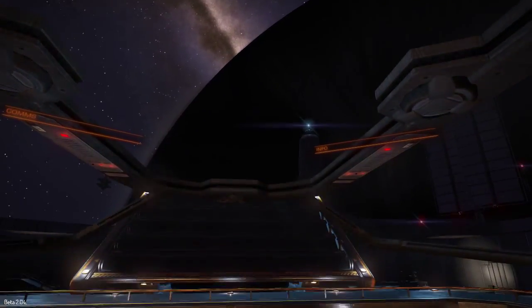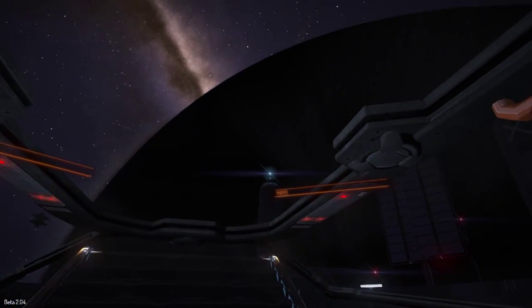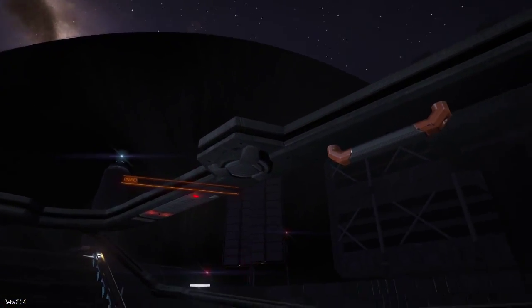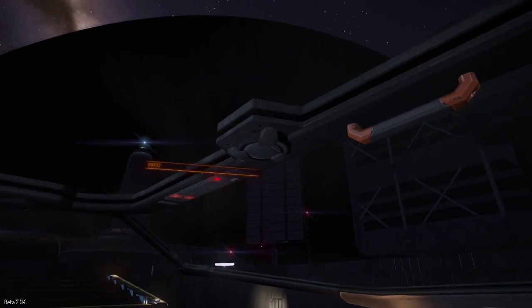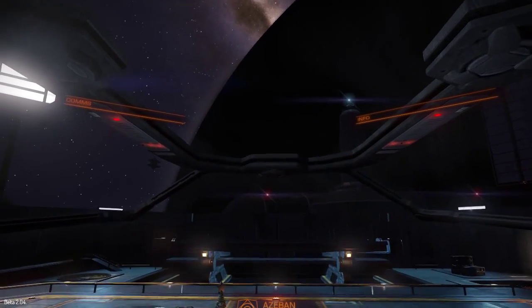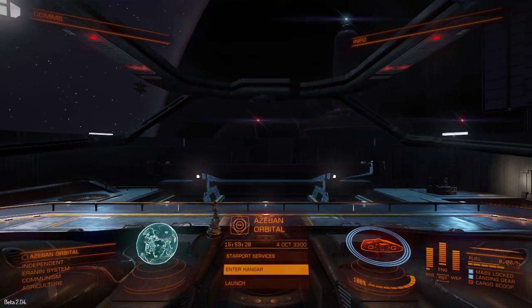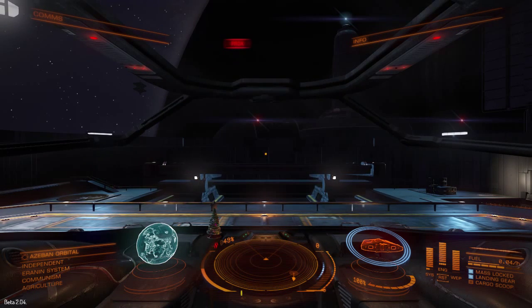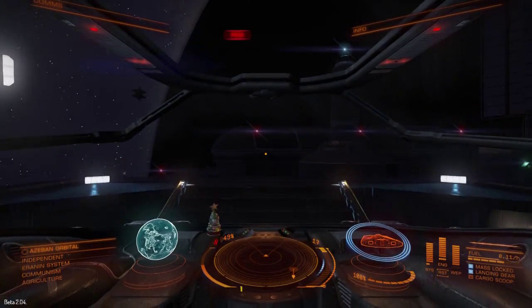When I first saw this, I thought that the space station hadn't loaded in and rendered correctly, but it turns out that we are on one of the new outposts from Beta 2, which are very exposed, simple docking platforms in space — this one obviously being on the dark side of a planet. Now, I'm not going to get into the trading and the combat because it's pretty much the same. There's an awful lot of new menus, but I don't think I'm going to get very deep into that today.